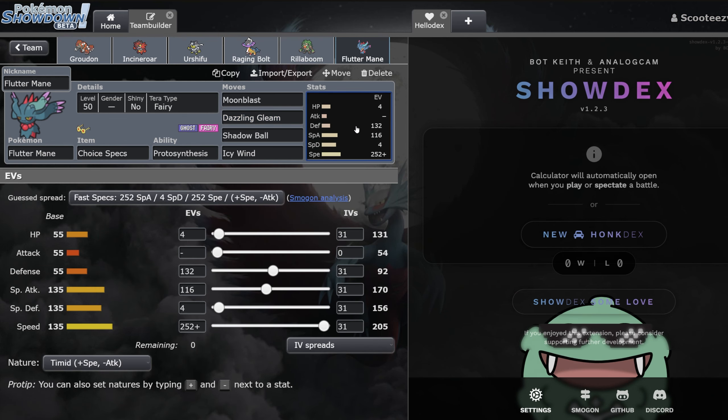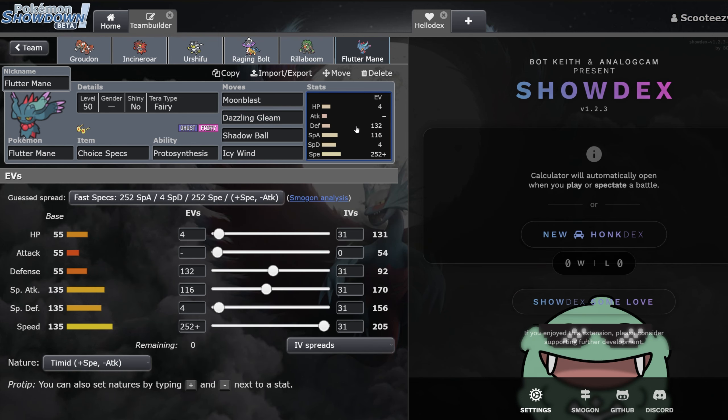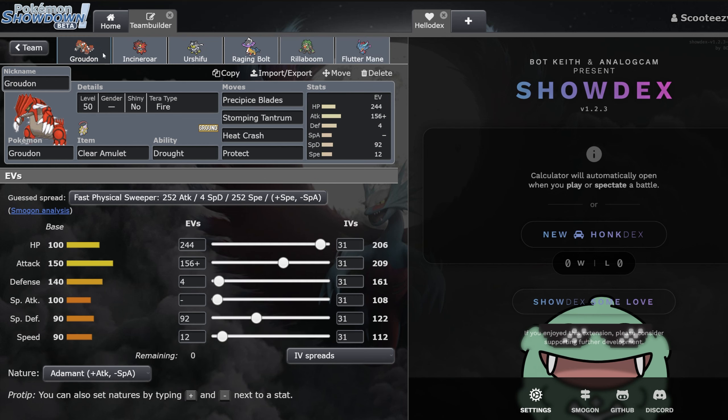Finally, Choice Specs Fluttermane. I've said it before — we're in the early format, so these spreads might not be optimal, but I do not want to lose a game because I'm at 190-something speed and the opposing Fluttermane is max speed and I just set the Sun for them. So we just go max speed. One cool thing: if you Tera this Pokémon, it will never die to a Calyrex-Shadow who is neutral attacking with Choice Specs. As long as you Tera, you'll eat that Astral Barrage, fire off a Moonblast or Shadow Ball, and it's going to feel really good.